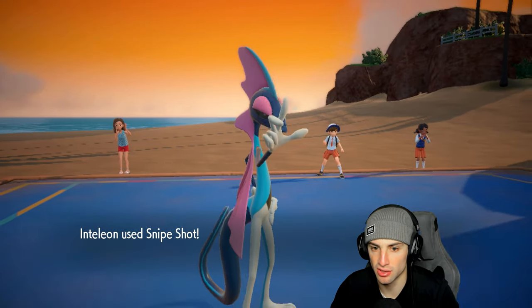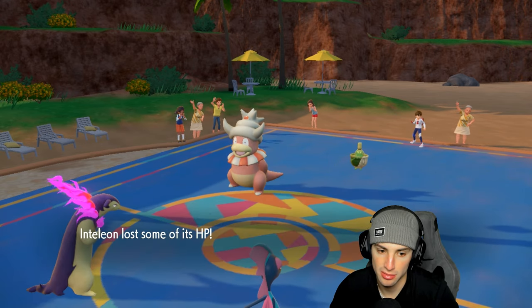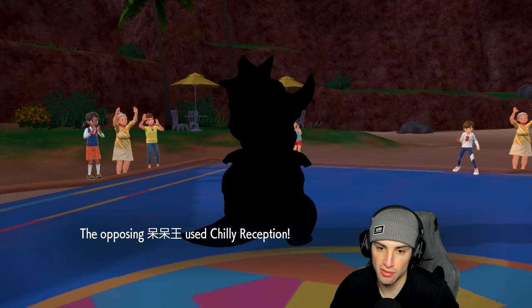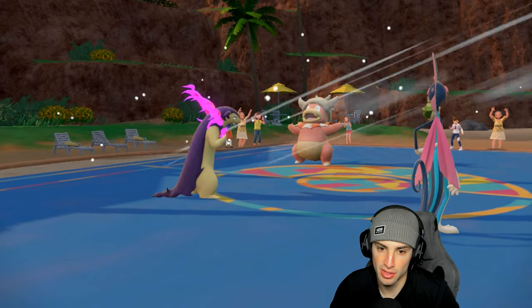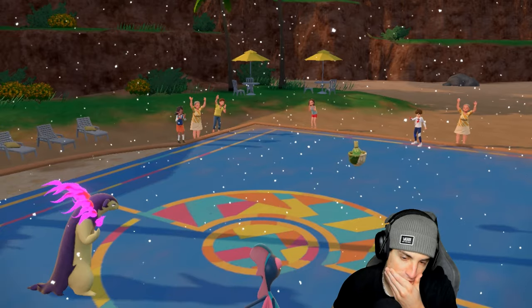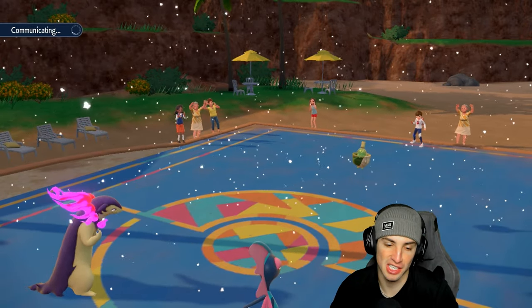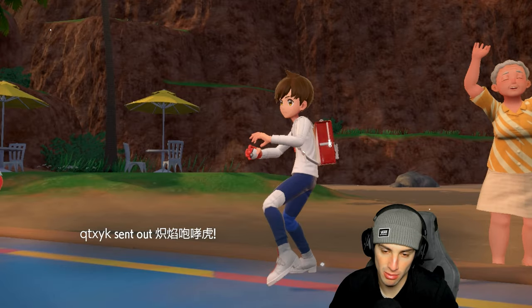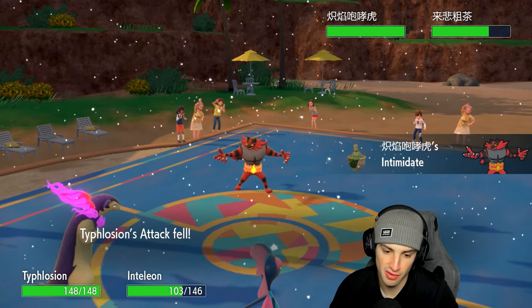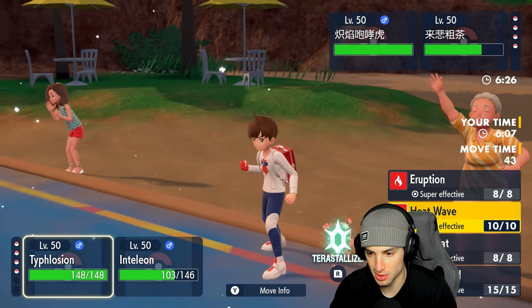Snipe Shot launches for minimal damage — pops the Air Balloon and we lose a little HP. Chilly Reception comes out and it starts to snow. Typhlosion's in now. I haven't seen Chilly Reception in so long I forgot it wasn't an attacking move. Heatwave can do some damage. They go back into Incineroar — now's a good time to swap into Whimsicott or just Protect Inteleon. I wouldn't mind keeping Inteleon on the field and just ripping Heatwave.